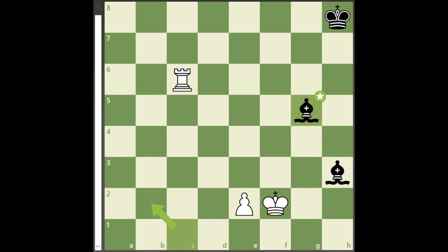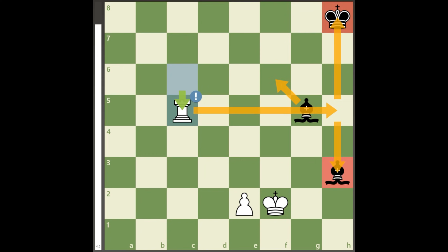The bishop cannot move to the left as it will allow the fork rook to h6 check, and bishop to g5 allows rook to c5, when after this bishop moves white's rook will fork the king and the other bishop on h3 with rook to h5.